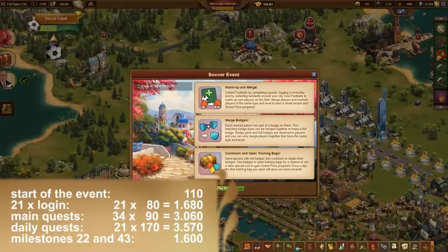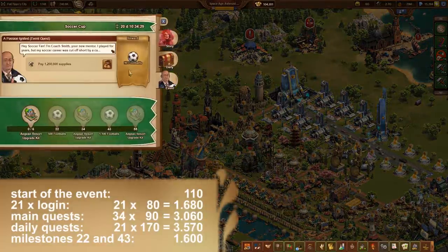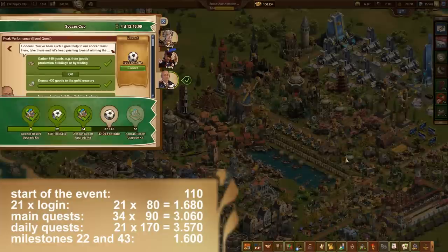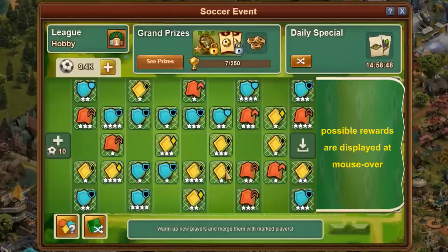The first thing is to collect footballs. At the start of the event, you have 110 footballs and you get another 80 footballs when you log in for the first time every day. There are 34 main quests which bring 90 footballs each, and 21 daily quests which provide 170 footballs each. Additional 20, 100, or even 500 footballs are occasionally provided by incidents in and around the city.